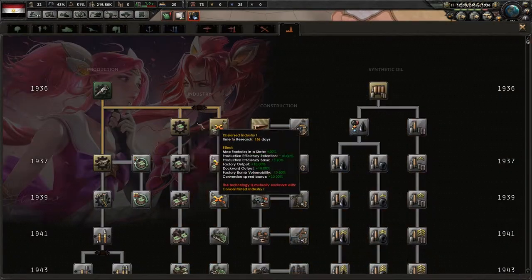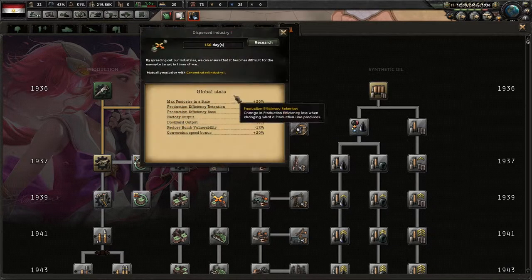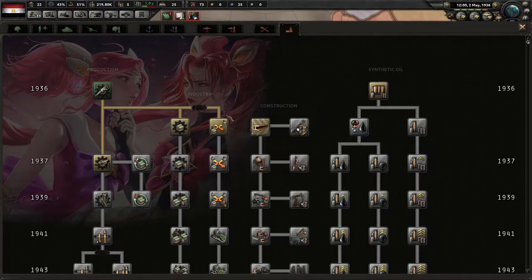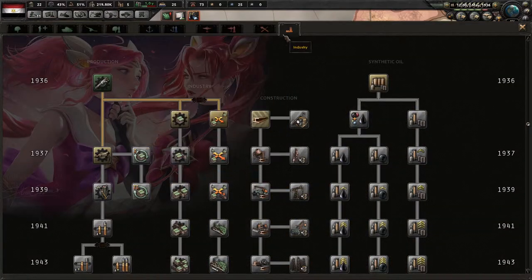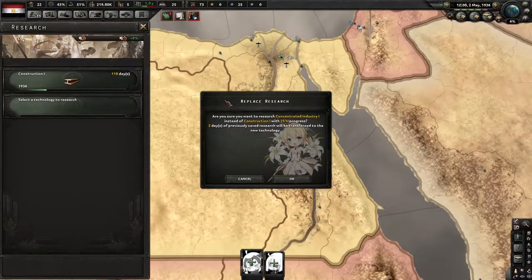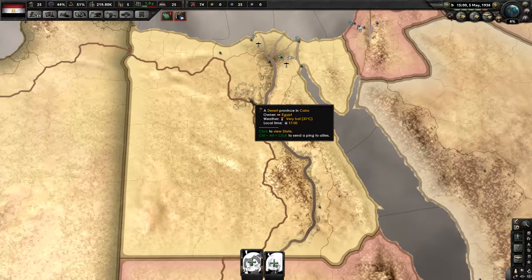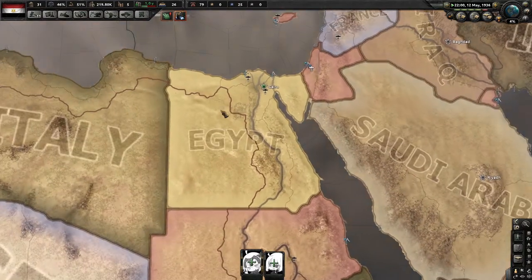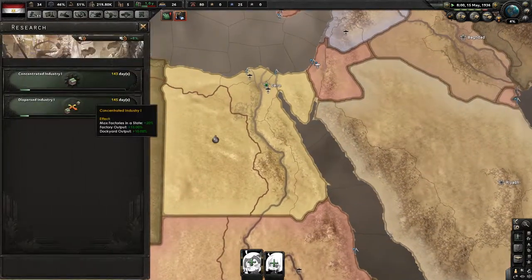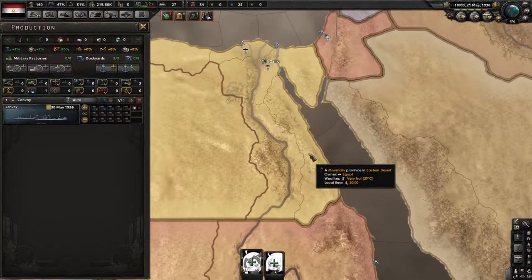Now we're going to do the exploit. You want to be doing both doctrines at the same time. If this is patched in the future, that's fine — just go for concentrated, since it gives you the same amount and you can build more naval dockyards through concentrated. For the exploit: go to research, keep this open, go to the next one, click that, click that — you're researching both at once. You can do this with anything that gives you multiple options where you're normally only allowed to research one. If you have five slots, you can research all the doctrines at once. It's really overpowered — they'll probably patch it in the future.